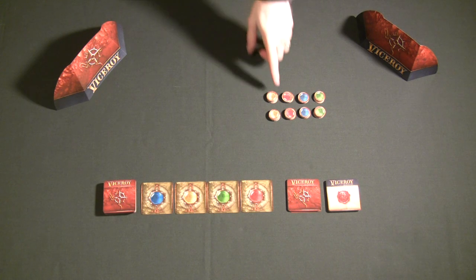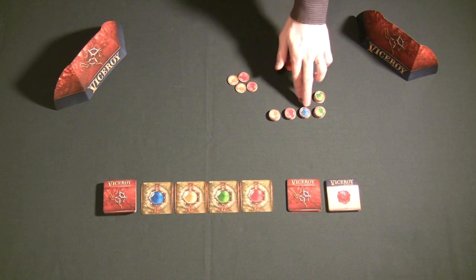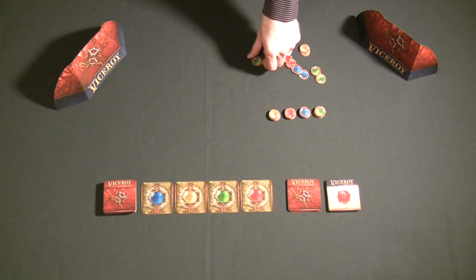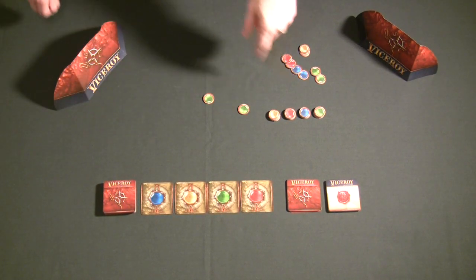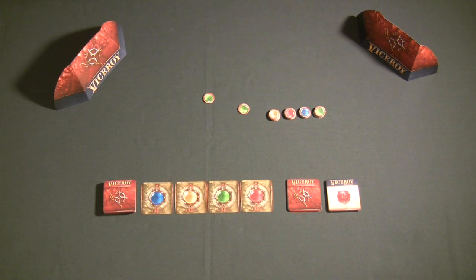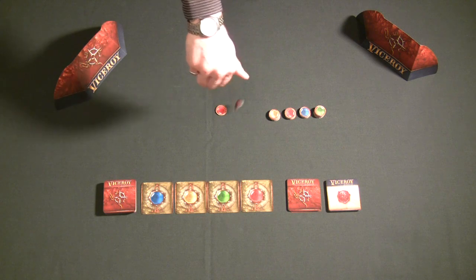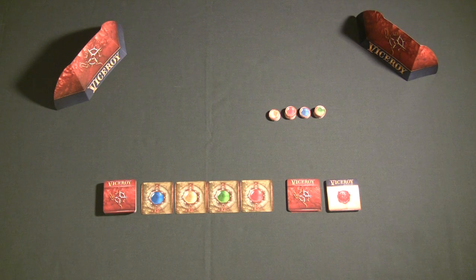Once each player has their shield, they take two gems of every single color and add them to their pile behind the shield. Then they randomly pick two gems from their starting gem pile and return those two gems back to the bank. That is their starting gem pile for the game, which means sometimes, if you're unlucky, you could end up with no starting gems of a particular color — you just have to strategize around it.